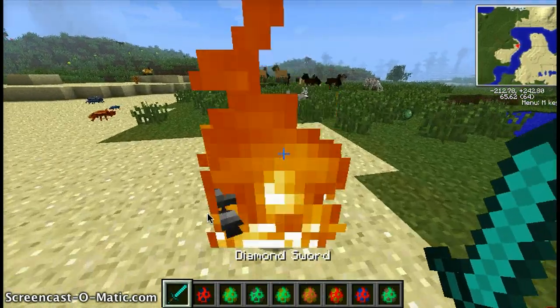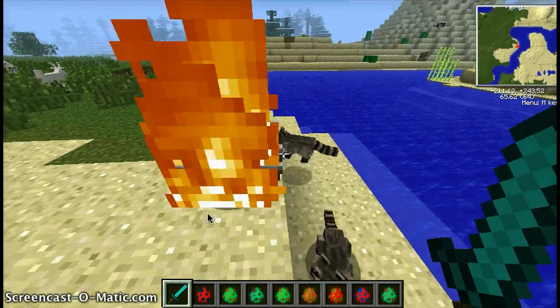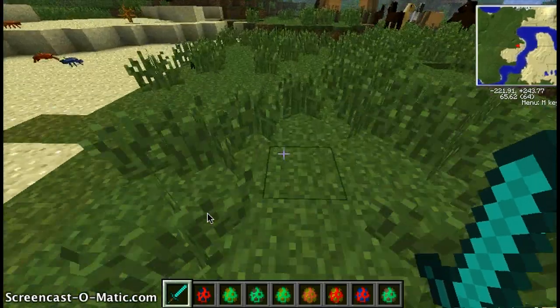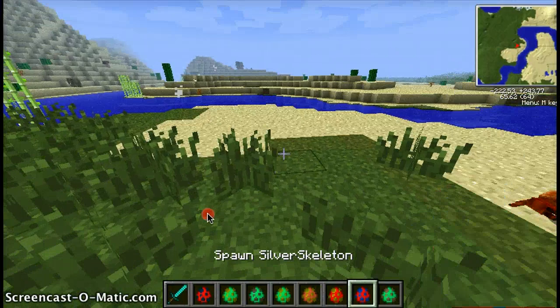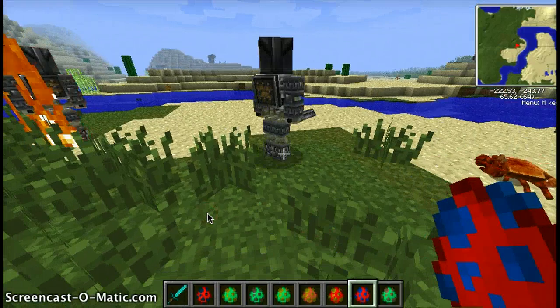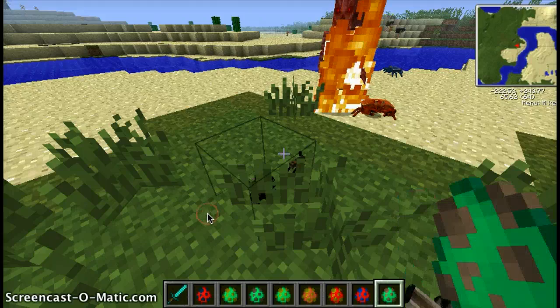These things only spawn at night. We are going to have to set the time to night. You saw what it looks like. Silver skeletons also only spawn at night — they have knives in their hands. Next, we have the ants. Let's set the time to night.